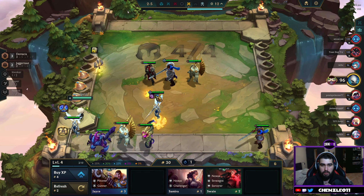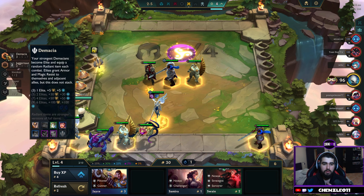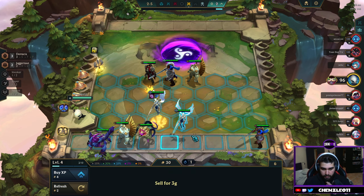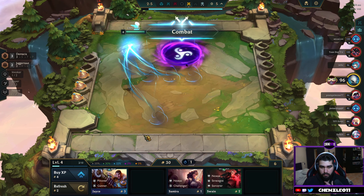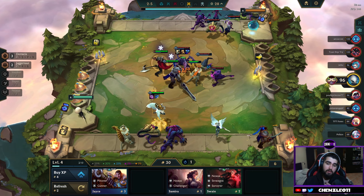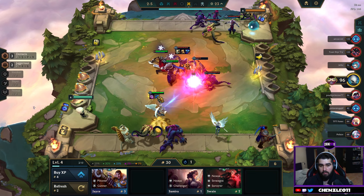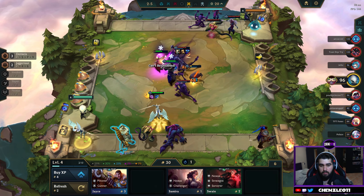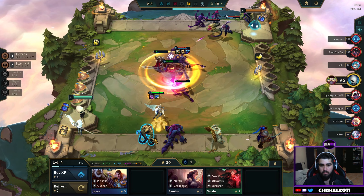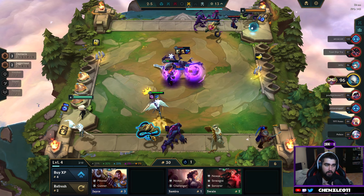Why does she have an item? Giant slayer is actually nuts on Kale. Yeah, but you gotta level her up. I don't know, she just doesn't feel like a strong carry. She needs attack speed for sure. I'm gonna give her a Rage Blade — maybe two Rage Blades on her.